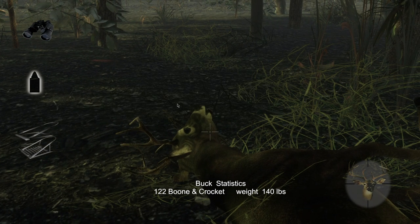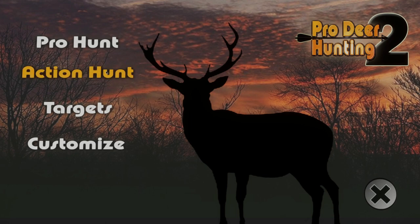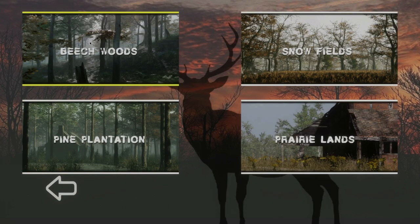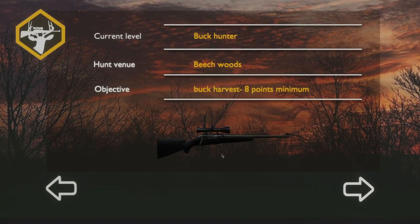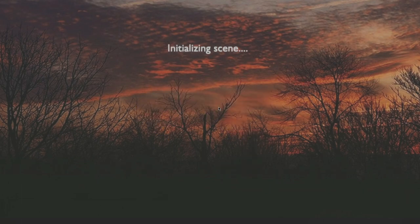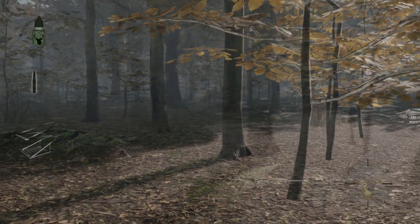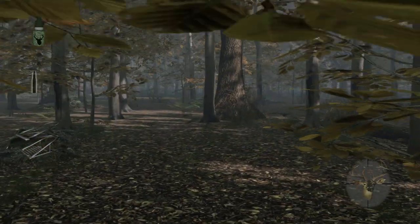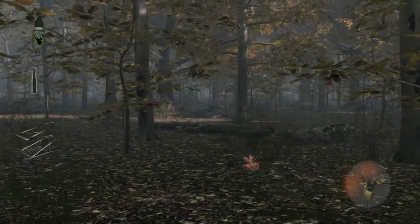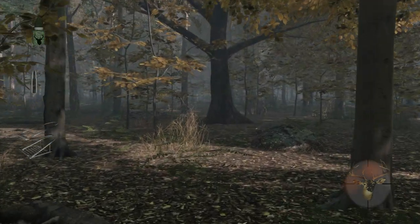A better buck than the last one - he's not huge but he's better. Scored 122, so we advance to the next level. I wonder what gun we're going to be using next - I did see from the trailer that there is a bow, I bet the bow is gonna be next. Now for Beach Woods, the objectives get harder as you go - buck harvest, 8-point minimum. Maybe I spoke too soon - this game actually does have a little bit more to it than I thought. It looks like your challenges get harder and harder. I think the price tag is a little steep at $15, but if you could get it on sale for $3-5, I'd say pick it up.